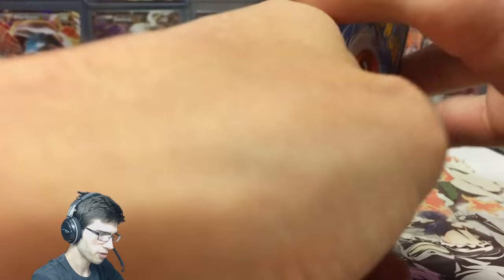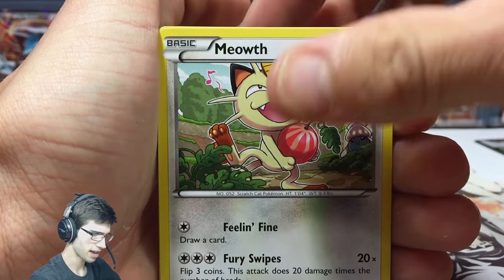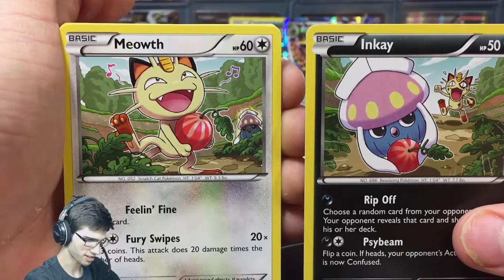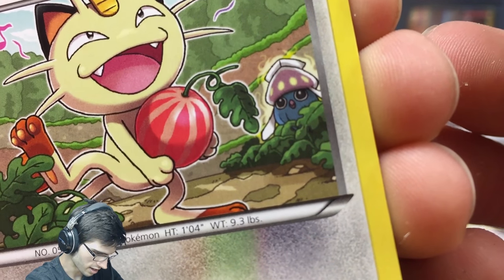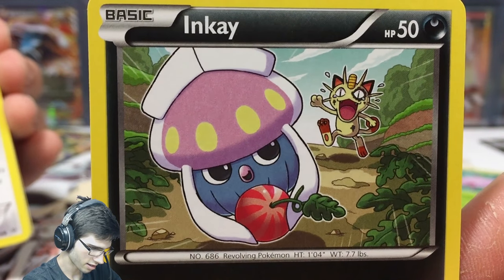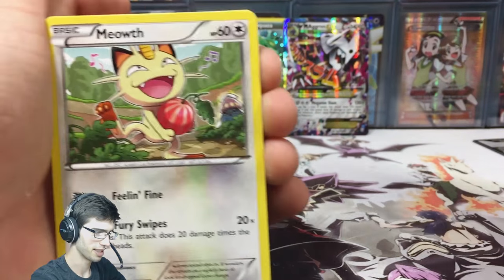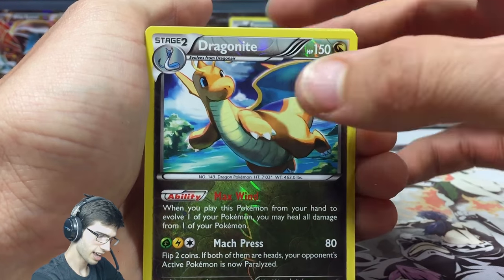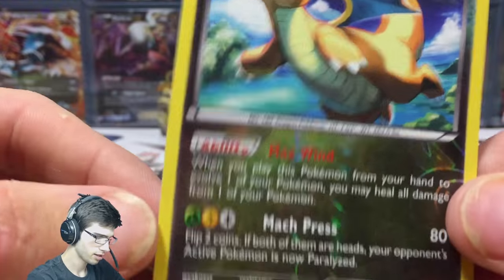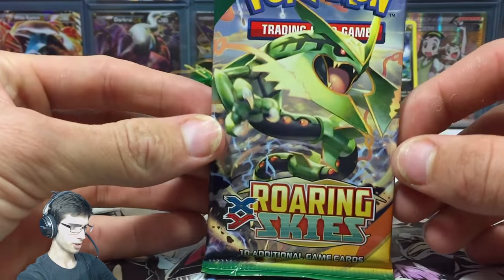We have Swablu, Voltorb, Inkay, Cascoon, and Meowth. The Inkay and Meowth are in the same pack — the art is very nifty, with Meowth happy and Inkay kind of sneaking in for a berry. We got Meowth, Revive, Togepi, Healing Scarf, a reverse rare Dragonite, and a regular rare Skarmory with Call for Family and Blow Through. The reverse rare Dragonite has 150 HP, the Max Wind ability, and Max Press.